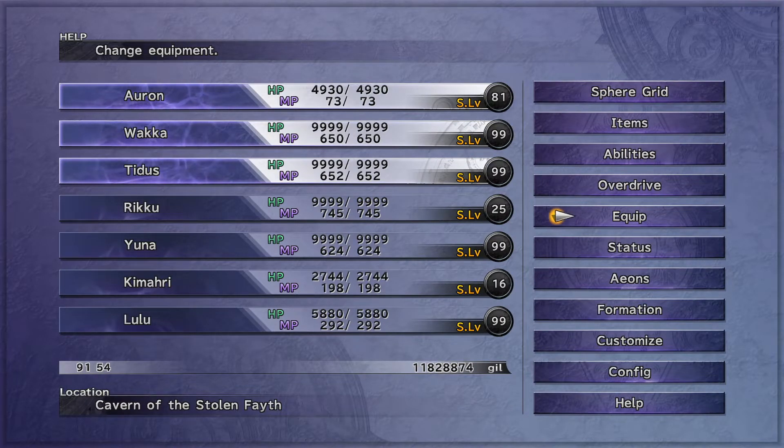Basically, we will be getting ambushed, Auron gets a turn, we switch to Rikku, cast Hyper Mighty G. Or if you don't want to fight Darkojimbo manually and you have a lot of cash — like maybe 11 million — you can also use this strategy: just have Auron in there, switch to Yuna, and summon Yojimbo. Or if Yojimbo's overdrive is full, then just summon him and pay him a lot, maybe 500,000. Your compatibility with Yojimbo will also matter.